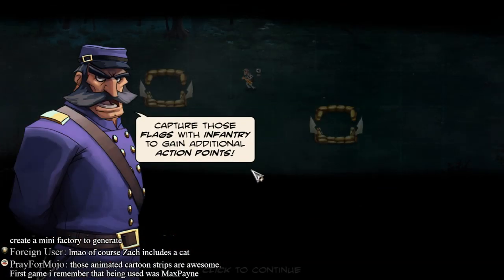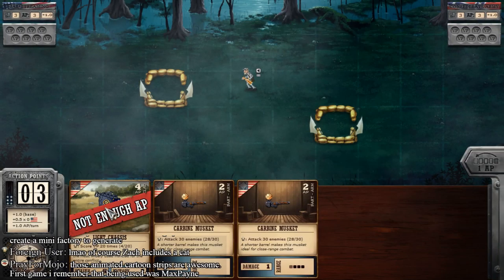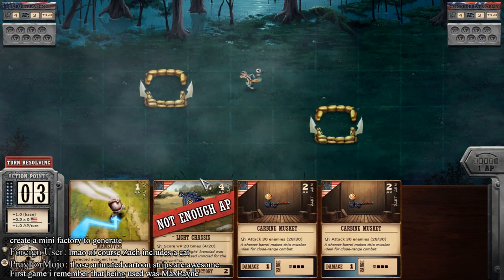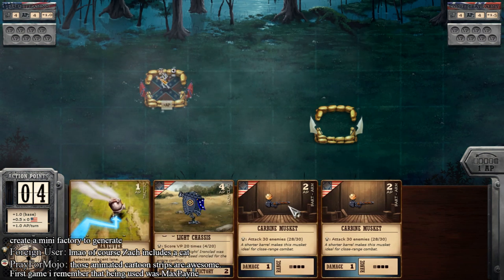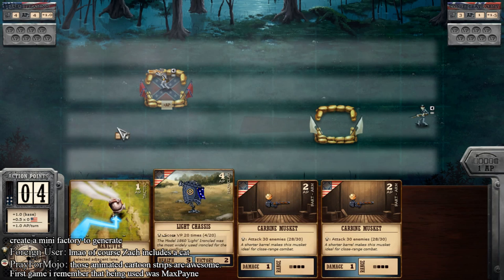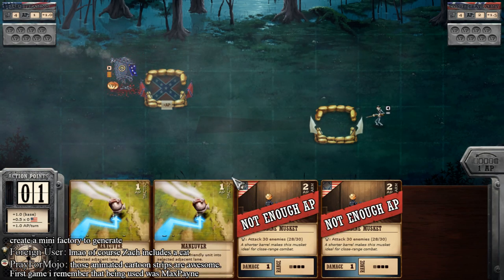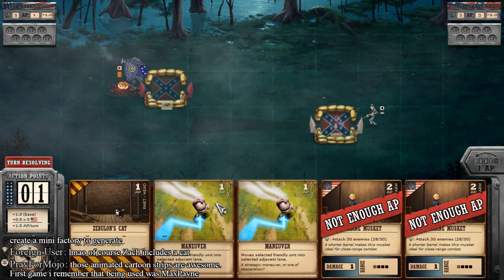Alright, it's war. This is the other element of the game. So we put infantry units in those capture points and they'll give us more action points, allowing us to field more stuff at once. So we need to take that - I need an infantry unit.